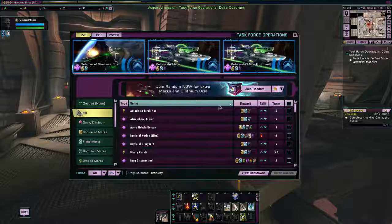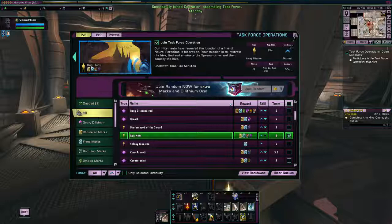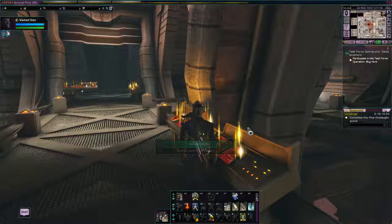Let's open up the TFO window. It said Bug Hunt — here it is. It is a ground TFO, so we'll queue up for that, and hopefully within the next 30 seconds or so we should get a pop-up. We'll also queue up on Advanced to double our chances of one of these actually kicking off.